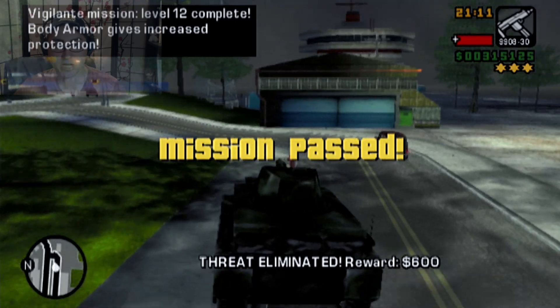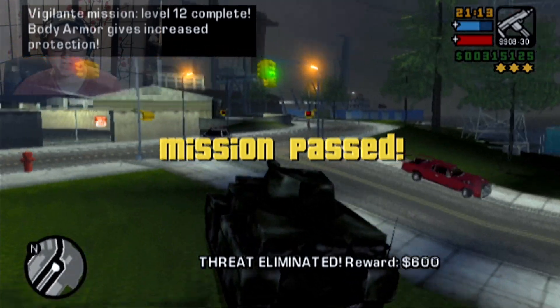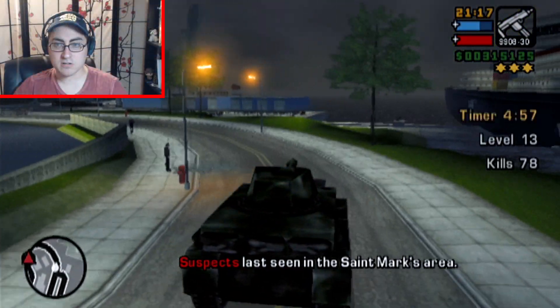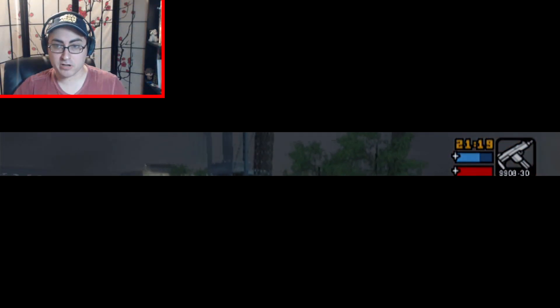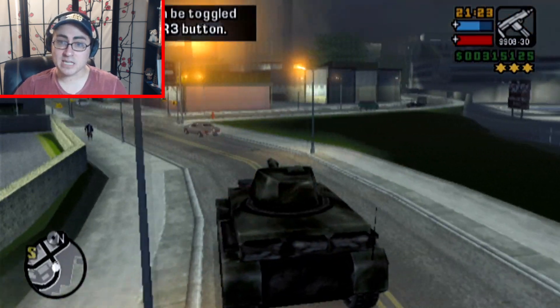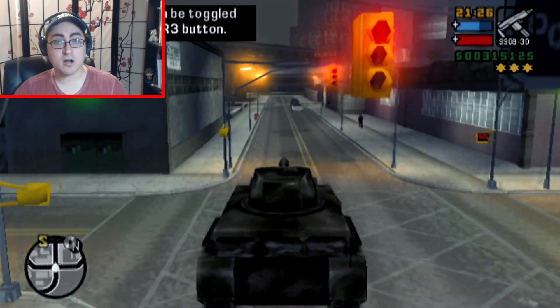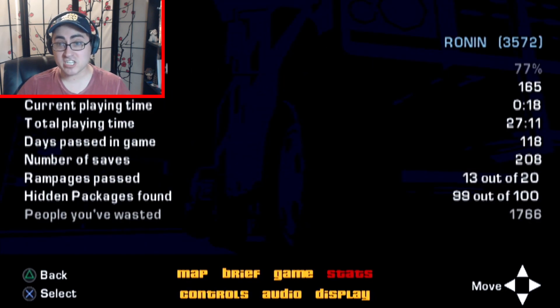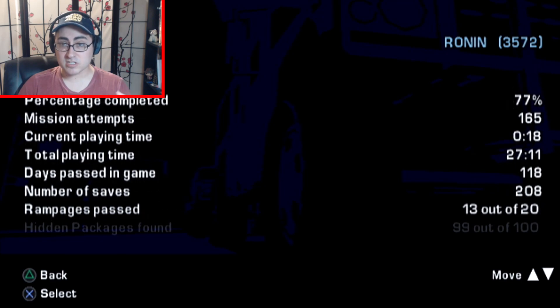Mission passed with level 12. The body armor you have been given will be increased. You see how we have the plus sign with health? Well, with body armor we now have the plus sign as well — that's how you know you've completed it. You'll have to manually end the mission by pressing the R3 button twice. That is it for the Vigilante mission — I hope that strategy helped you out. You'll be at 77% towards 100% completion. Go ahead and head back to Shoreside Vale, save house, save there, do all your stuff.